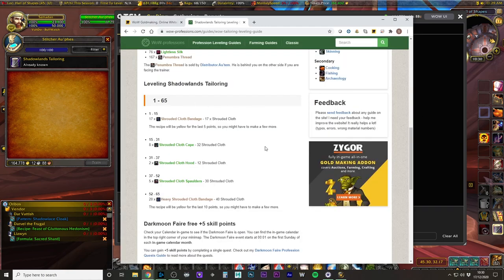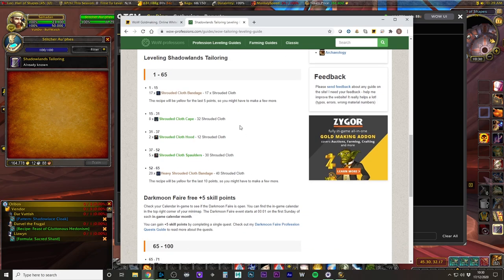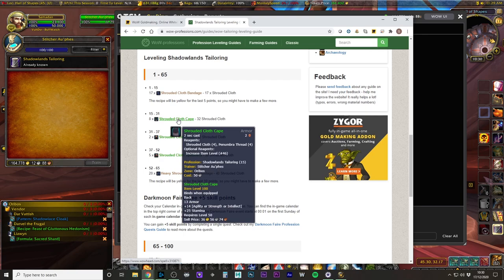Looking at Wow Professions, it's quite similar — Shrouded Cloth Bandages, Capes, Hoods, Shoulders. I would recommend doing the braces as they're slightly cheaper. There is a potential vendor flip on the Shrouded Cloth Cape depending on how cheaply you can get your Shrouded Cloth, but that does require some Penumbra Thread.